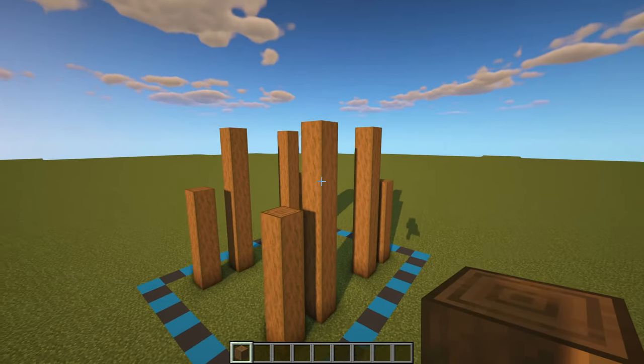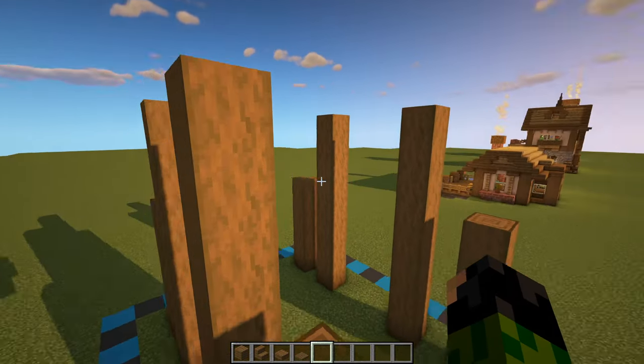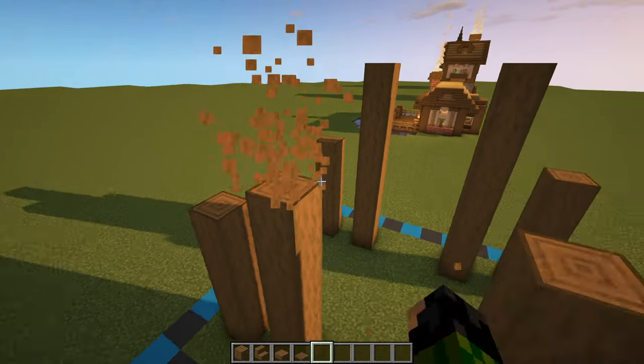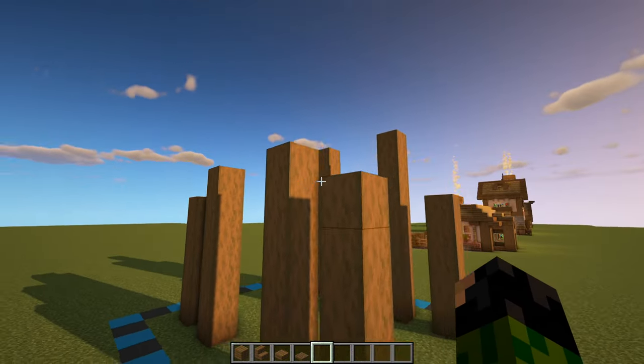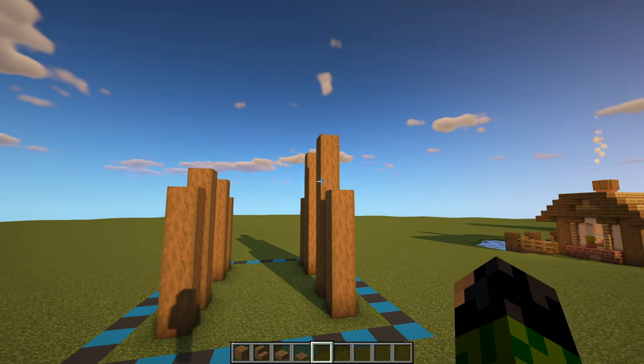You should have something looking like this. Facing the front of the house, these two middle pillars on the left-hand side actually need to be taken down by two blocks for a total of six — that is the correct height. But the ones on the right-hand side can stay at eight blocks tall.